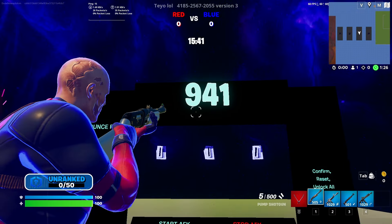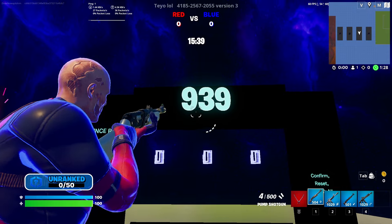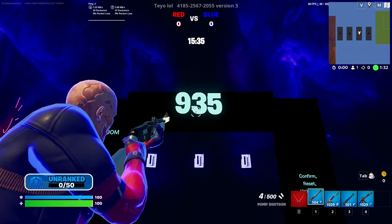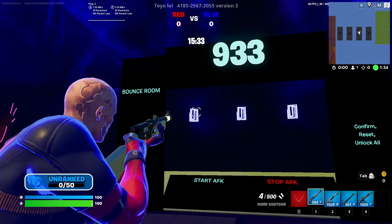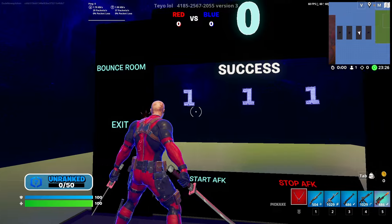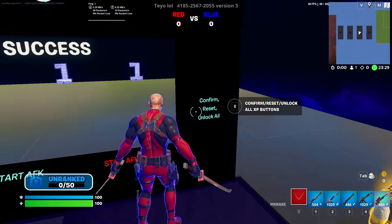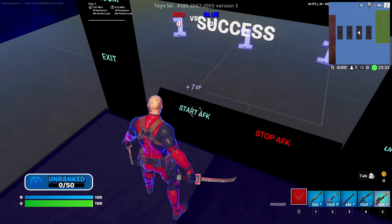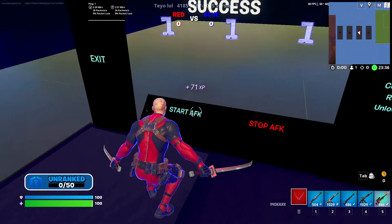Within this room there's going to be a timer — you're going to have to wait the timer out to get this insane XP glitch, to get millions of XP. All you have to do is wait it out to hit zero, and once it hits zero put in this code: 457. After that you're going to want to click the Confirm button right over here.